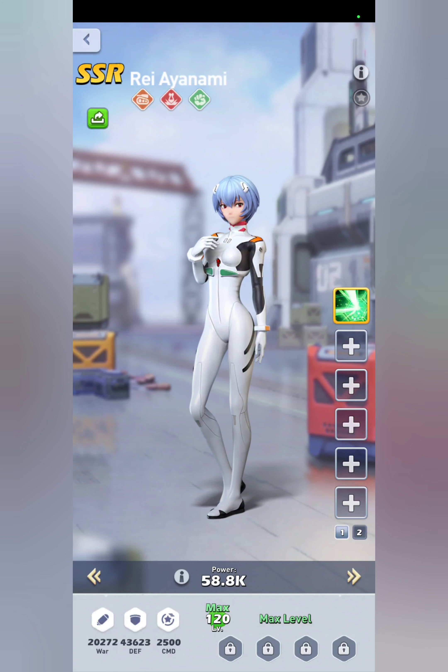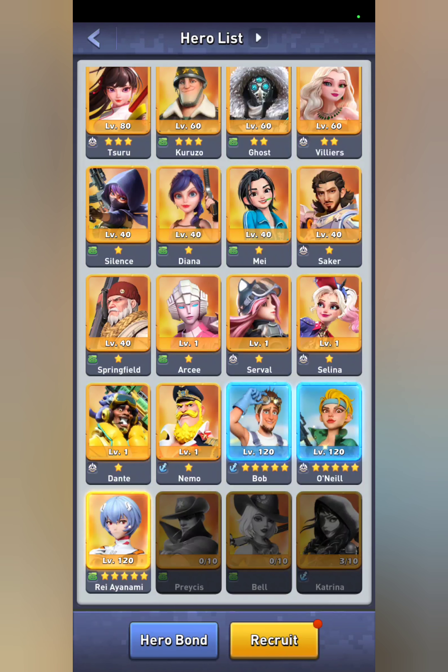Even if you don't want to level up both Rei and Shinji, at the very least level up Rei and put her into your march — you can replace pretty much anyone as long as you have Aaron with her. The suggested lineup would be Aaron, Rei, and then Nemo for the attack buff. However, I might keep Bilos instead because I want all of Aaron's rage going to Rei to enhance her attack, rather than potentially going to Nemo.